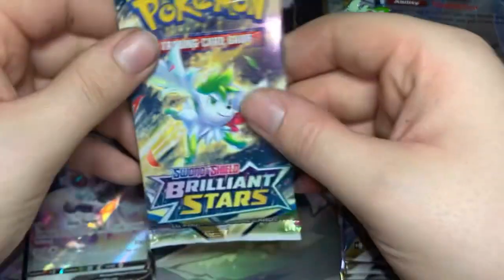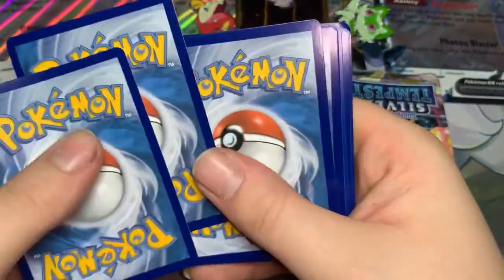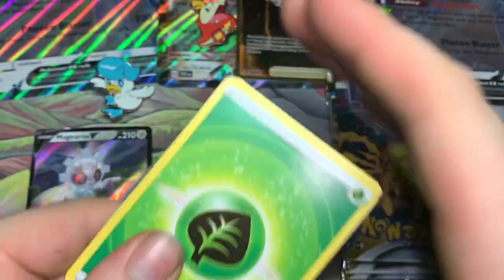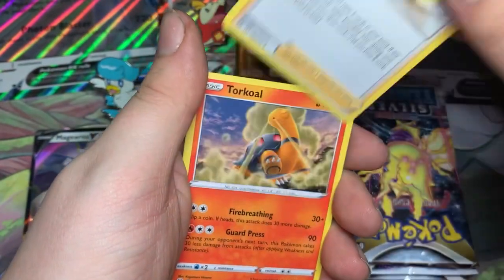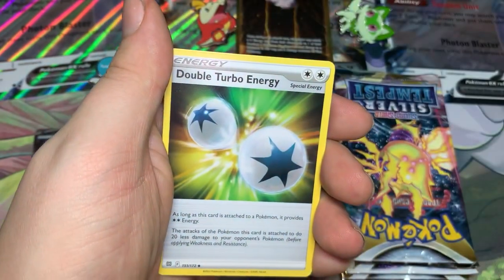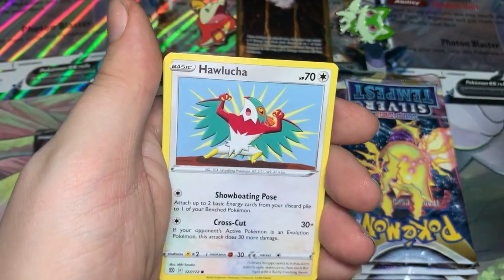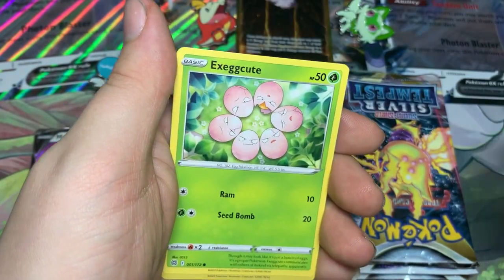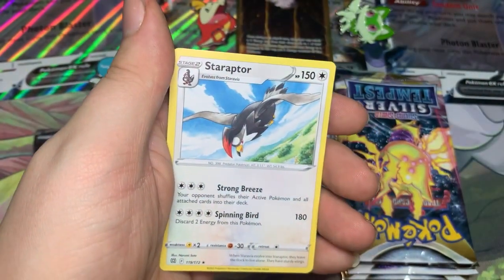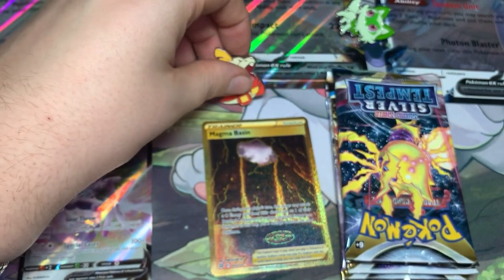Alright, our last Brilliant Stars pack from the Fuecoco box — have you got anything good? Probably not. Leaf Energy, Cynthia's Ambition, Crown Zenith alt art — come on — Torchic, another Double Turbo Energy — my goodness — Electabuzz, Hawlucha, Buizel, Trapinch, Exeggutor, Reverse Lapras, and a regular Staraptor. Fuecoco, you're coming in the lead with that Gold Magma Basin. Weirdly, it fits your type perfectly.